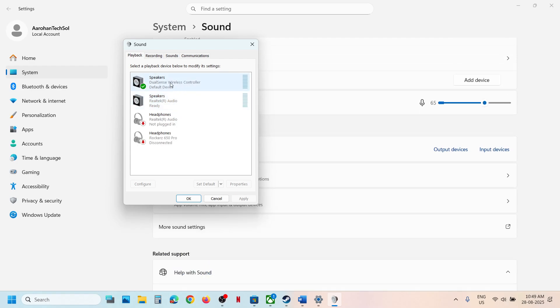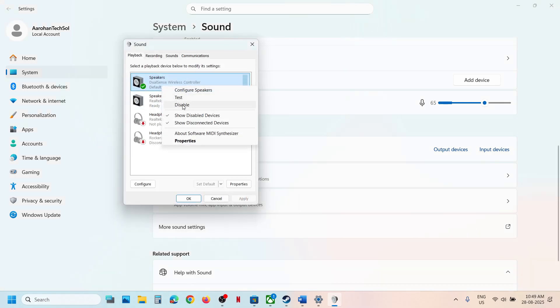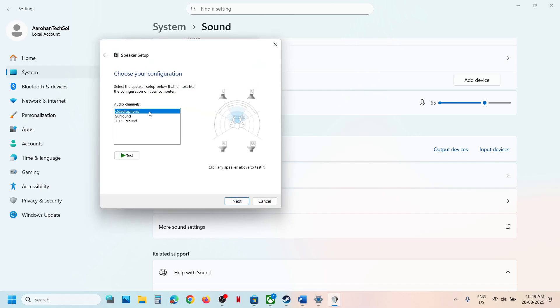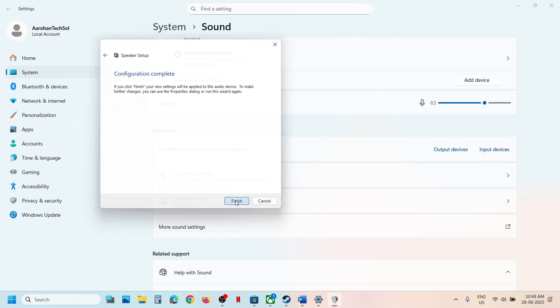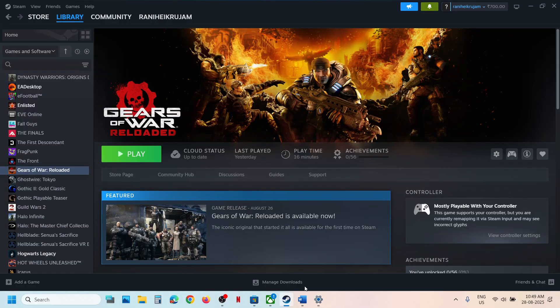Once you connect the controller, you will see the DualSense Wireless Controller listed. Right-click on it and click Configure Speaker. If it is disabled, click Enable. Then click Configure Speaker, select Quadraphonic, check Front Left and Right, then check both Surround Speaker boxes. Click Next, click Finish, then relaunch the game and check.